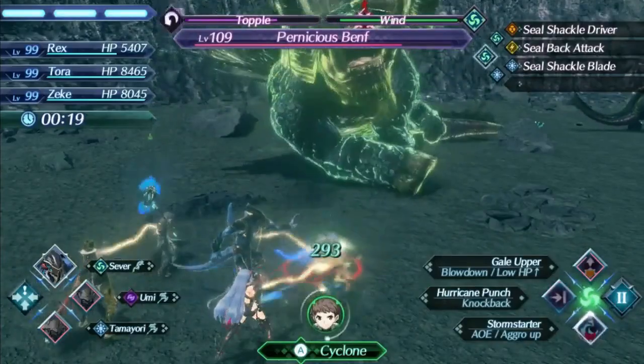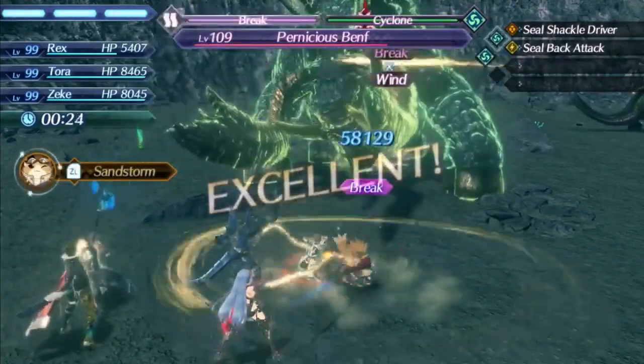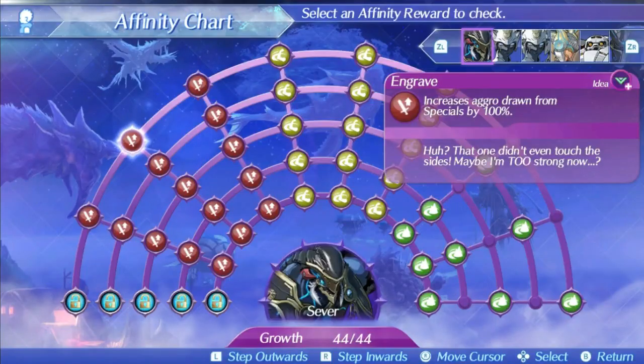Sever's level 2 special is Engrave. This is a 10-hit aether-based special with a pretty decent damage ratio of 400 at level 1, 600 at level 5, and 638 at max affinity, and it's also pretty fast — especially for being 10 hits. This is a particularly nice special because of the high hit count and speed, and makes Sever a great option for chain attacks, especially against enemies with higher defenses he can cut right through. It even has a bit of area of effect, which is always nice.